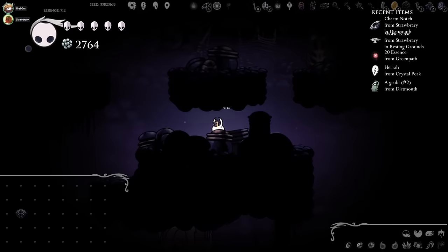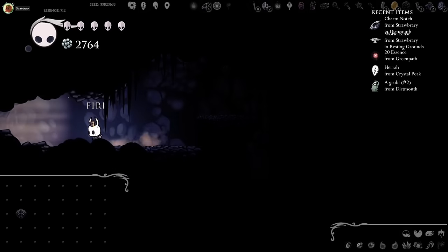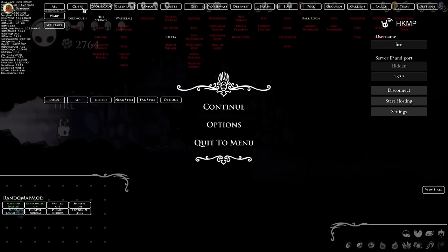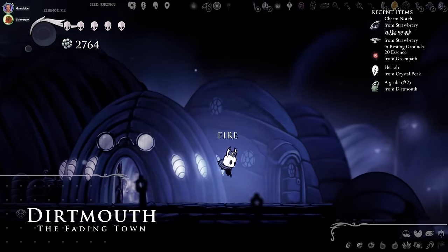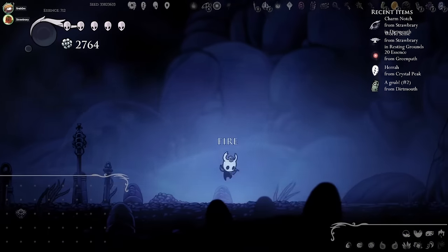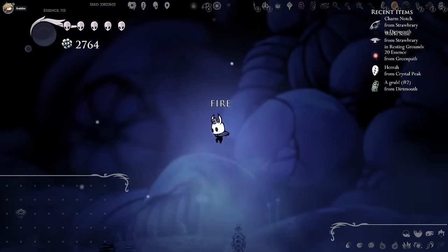Charm Notch! Whoever just healed me — thank you. Charm Notches are the best things in this game. Did he find Dash? No, I've been drinking from the bottle — this is the longest fight of my life. You're drinking, Gambo? Please just die. But Gambo, you don't drink. What do you mean? Rue was trying to gaslight me. I successfully gaslighted you because you believed it till now. You gaslighted yourself.